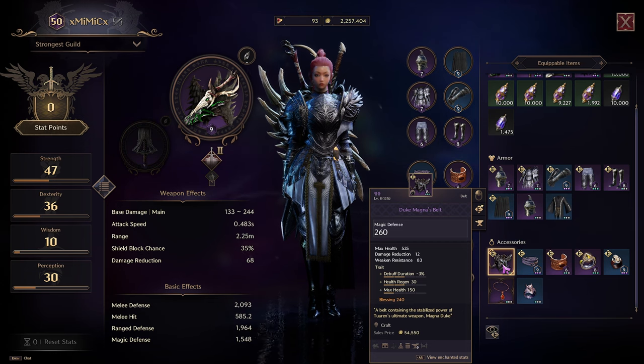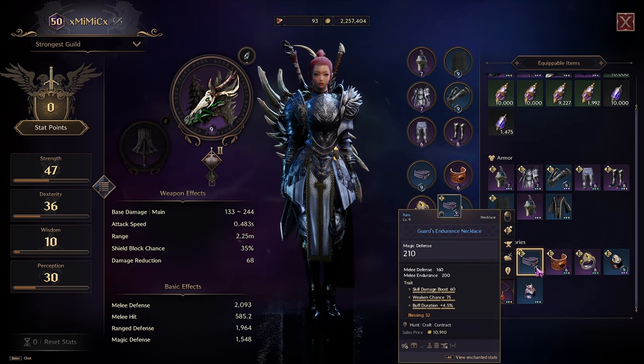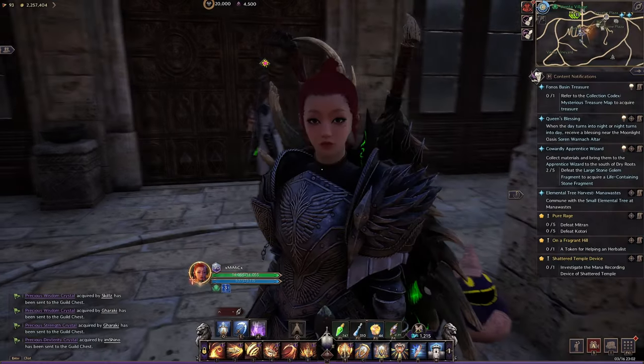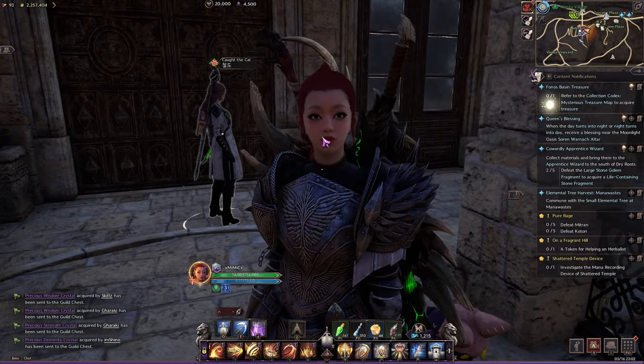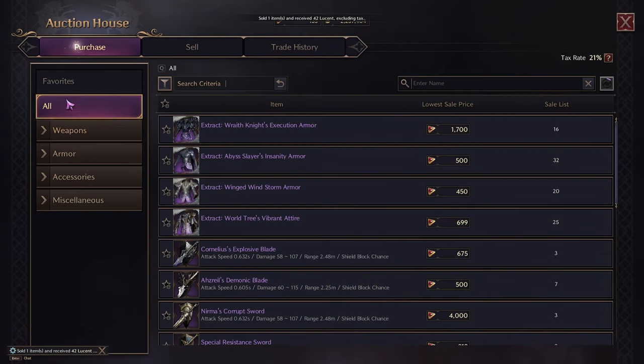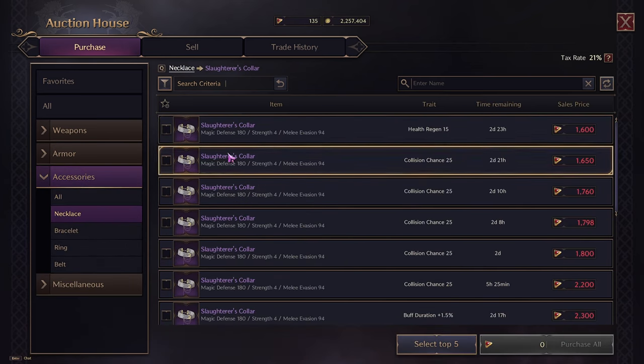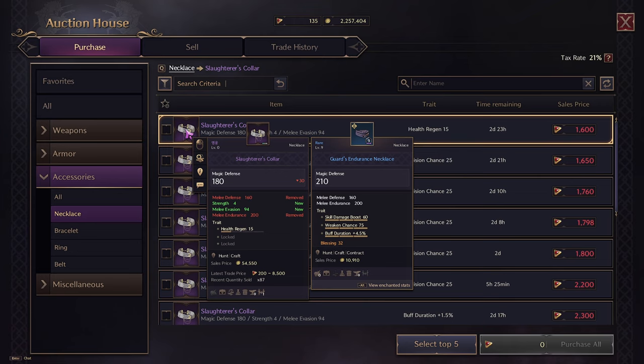Magna Dude's not leveled up either. My necklace — I'm still wearing this dookie necklace when I should have the Slaughter's Collar, which is the one I want on my wish list. The Slaughter's Collar is the one I want to get because it's going to give you strength. This is probably one of the best necklaces in the game in my opinion — it gives you strength and it gives you evasion. It's really nice.